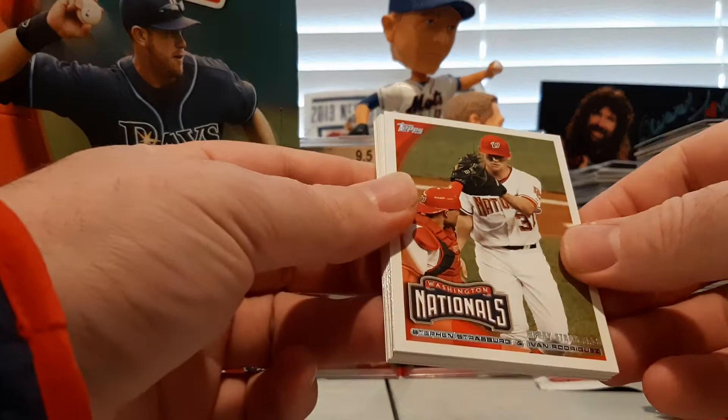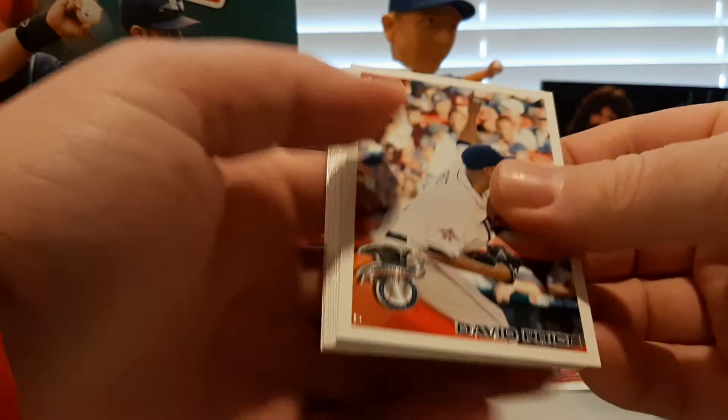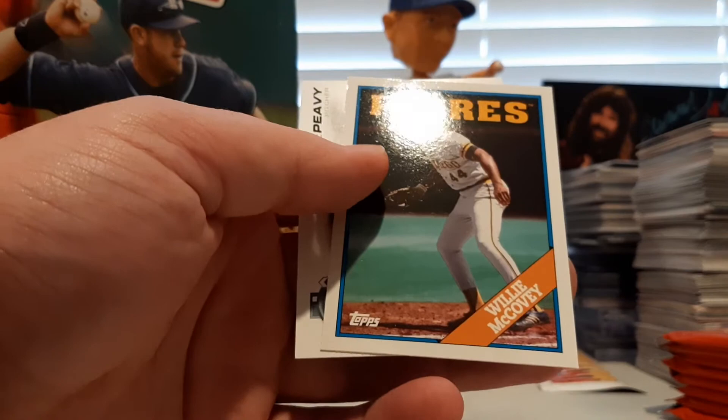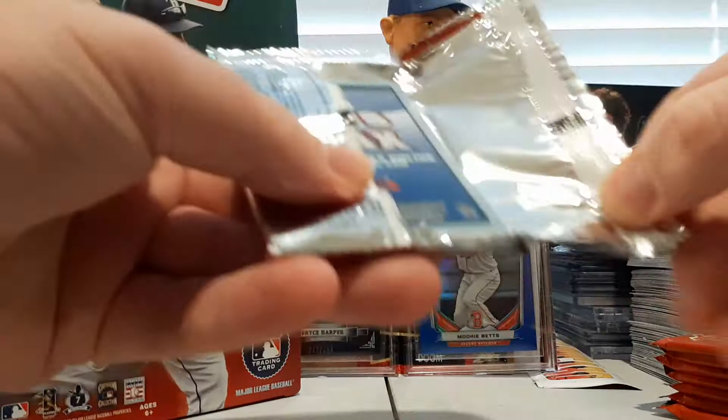Steven Strasburg and Pudge Rodriguez — checklist. David Price All-Star game, there's Darnell McDonald for the Red Sox, Albert Pujols, Kelly Shoppach, Brian Stokes, Xavier Nady. Got a Brennan Bosch Peak Performers. Another Willie McCovey this time in the vintage line. And Jake Peavy is the Topps Tax. Getting down to it — we're still looking for that Strasburg.